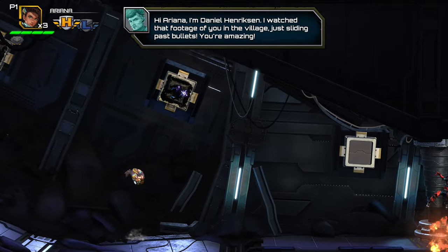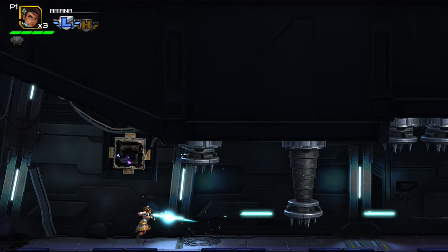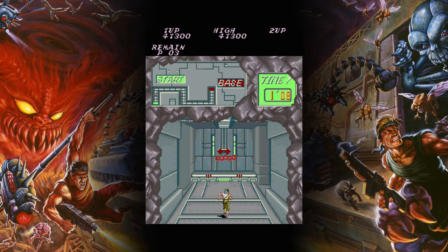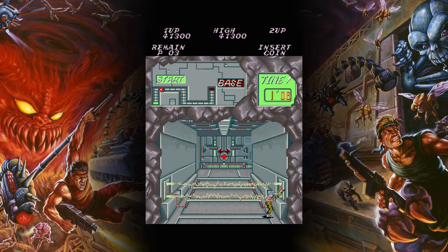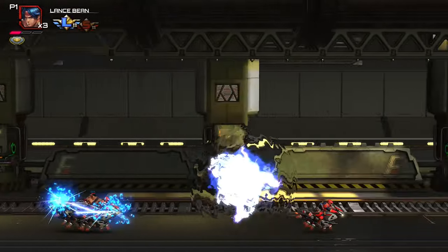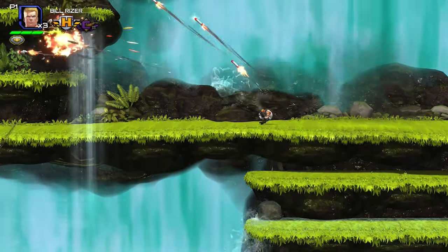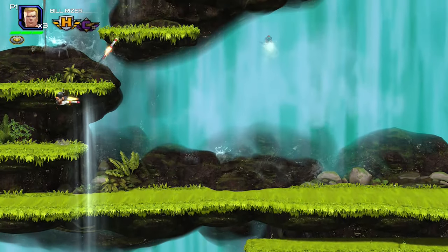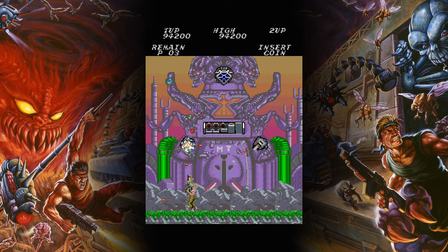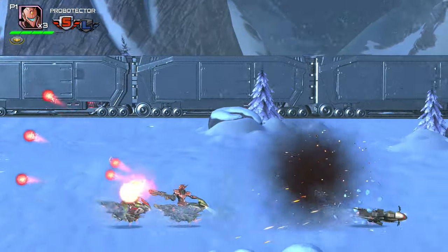One major new feature is the addition of 4-player support — previously all the side-scrolling games in the series were 2-player only. One big change is that the 3D-style tunnel levels have been removed and instead replaced with more side-scrolling stages. Stage 2 in Operation Galuga has you riding hover bikes instead, whereas Stage 3 is set largely in a village but has a waterfall section at the end and a boss that are both throwbacks to the original game's Stage 3. After that the stages are a mix of new sections and nostalgia.